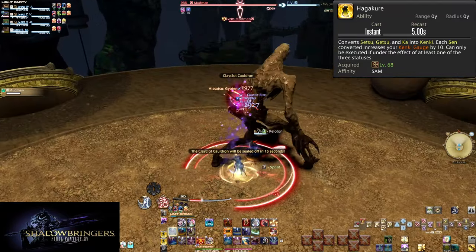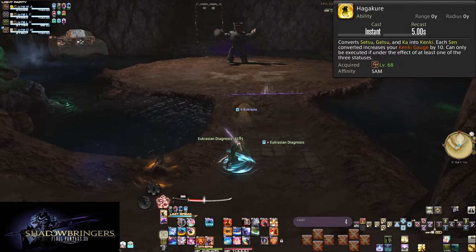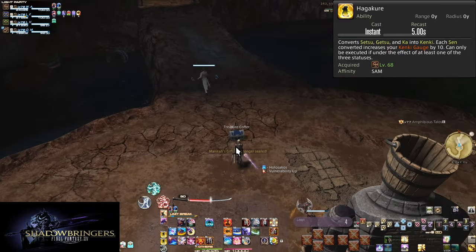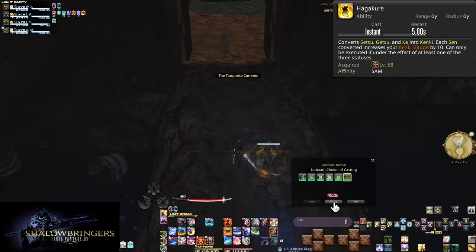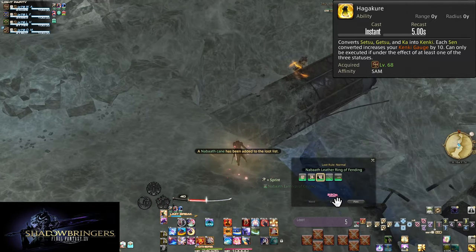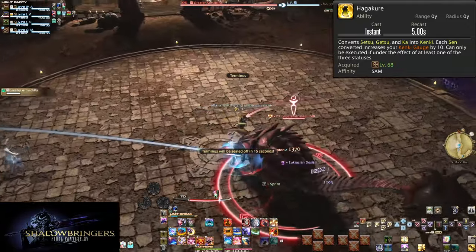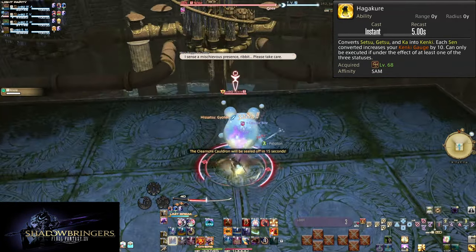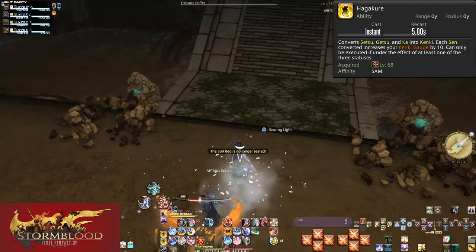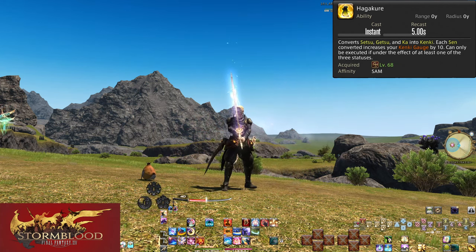The idea works in reverse too, but less effectively. If you have 1 or 2 Sen entering a boss, Hagakure before starting the fight lets you start your opener cleanly while being ahead on Kenki. The real use of Hagakure in single target is ensuring the perfect rotation loop in lengthy boss fights. To do the perfect loop you must account for your skill speed and GCD tier — you'll intentionally use a Yukikaze combo then immediately Hagakure to convert that Sen into Kenki, lining you up to do your opener again at 60 seconds, perfectly aligning with raid buff windows.